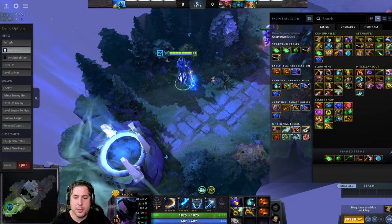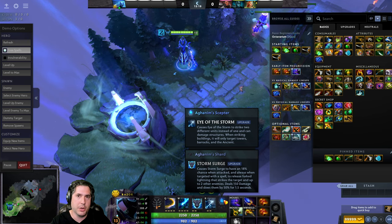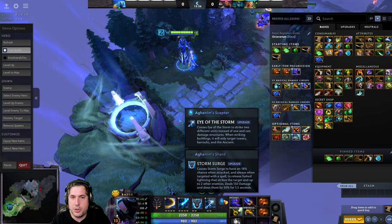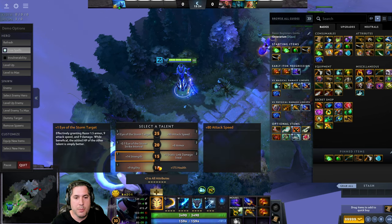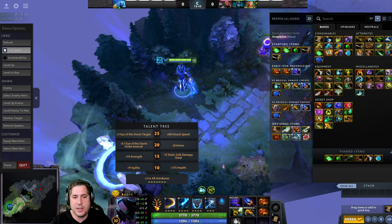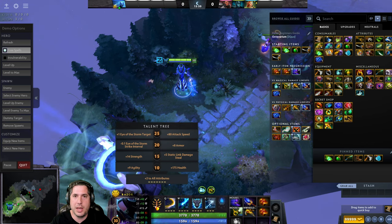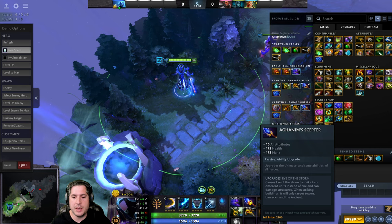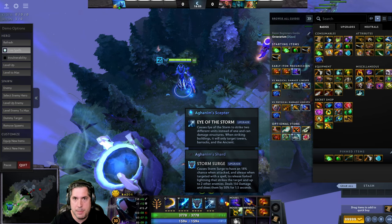From there, I do recommend you go with the Aghanim's Scepter. The reason why is because it allows you to hit an additional target — so when your Eye of the Storm is going off, you're not just hitting one target, you're going to hit two targets, which means additional damage and additional armor reduction. It makes Razor a very destructive force in a team fight, especially when coupled with the Eye of the Storm strike interval talent and the additional target talent at max level, letting you hit three targets at once at faster strike intervals. Not only that, but it allows you to hit buildings, which later in the game makes Razor a legitimate pushing factor to help you end. You finally finish it off with the Aghanim's Shard, which is a nice passive — if you are targeted by a spell, it creates a surge of energy that damages and slows enemies around you, and also applies on an 18% chance when you are attacked.